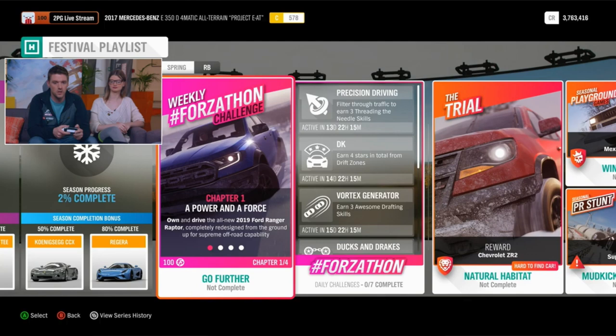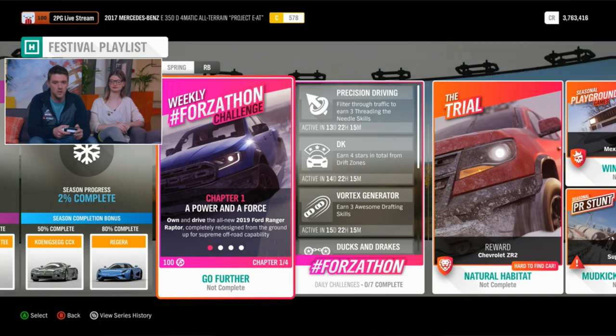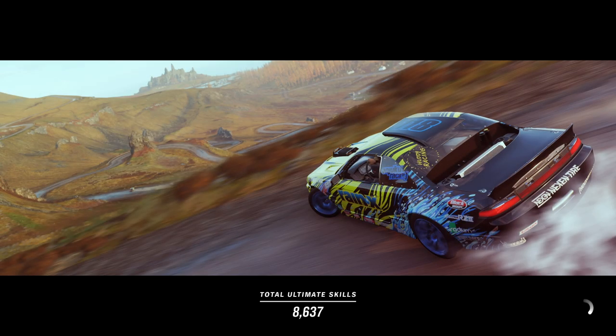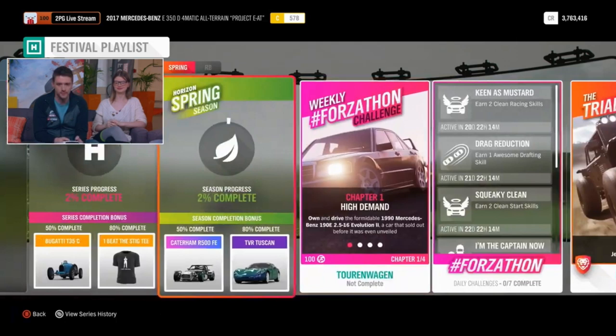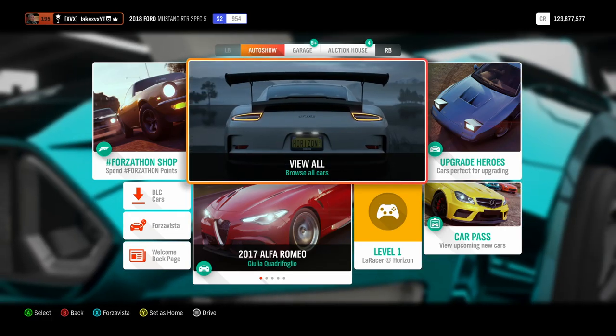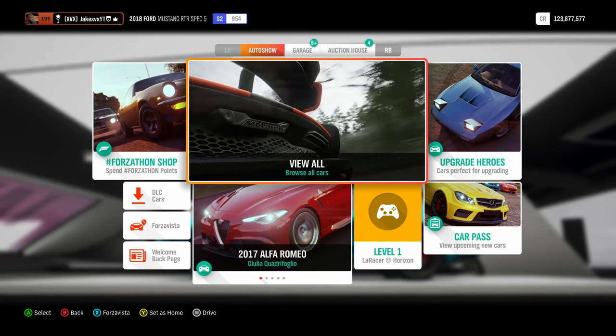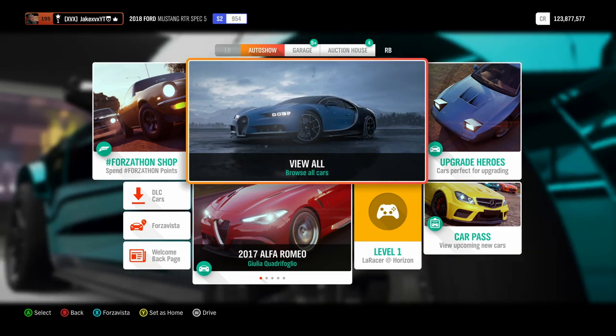On to winter, we have another new car which is the Koenigsegg CCX, available at 50% completion in winter which is the third week. And then at 80% completion you can get the Regera. On to spring, which is the fourth week — at 50% you can get the Forza Edition R500 Caterham. At 80% you can get the TVR Tuscan, and then through a championship you can get another new car which is the Jeep Wrangler — the brand new massive beastly one. So that is four of the eight new vehicles we're getting this month, only four of them available through the Festival Playlist.